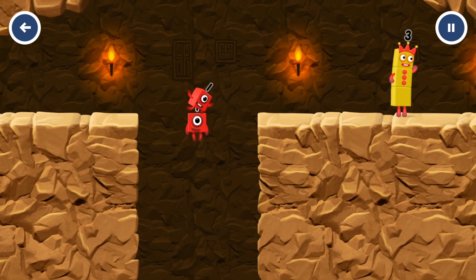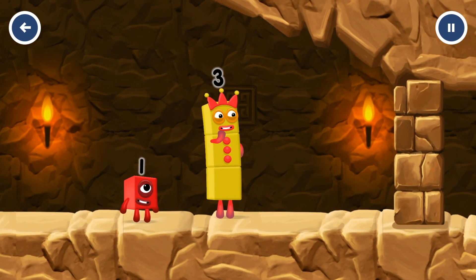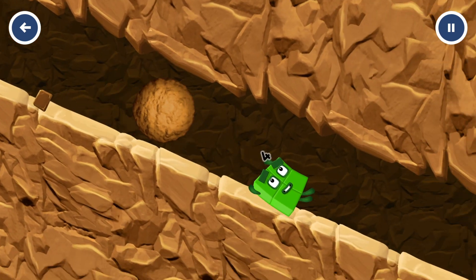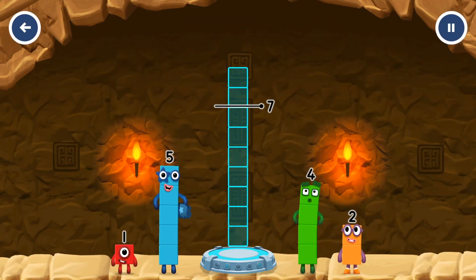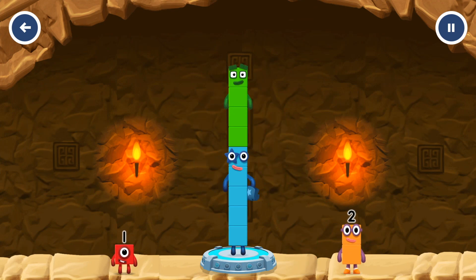Huh? I think 3 might need 1's help to get past that wall. Oh yeah! Let's go! Add number blocks to make 9. 5 — 4 — correct!